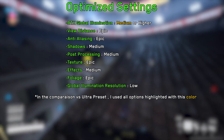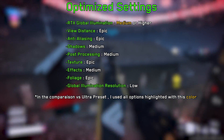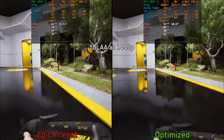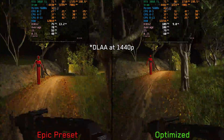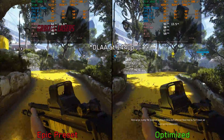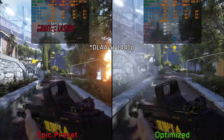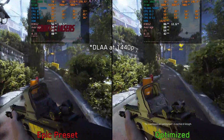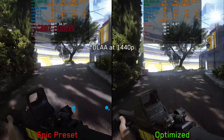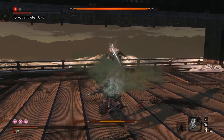With all that said, those are my recommended settings for The Finals. Comparing the optimized settings against the epic preset, at the practice range the optimized settings improve performance by around 52 percent on average. During a live match, the performance difference is almost identical, hovering around a 50 percent improvement when moving from epic preset to optimized settings.